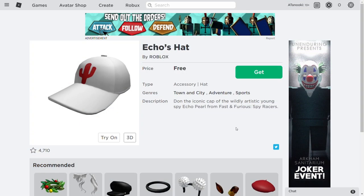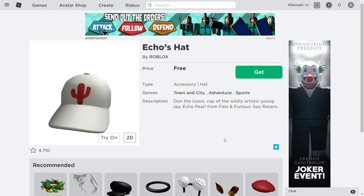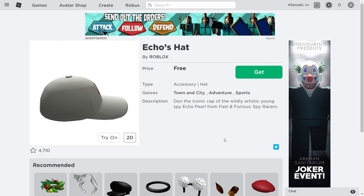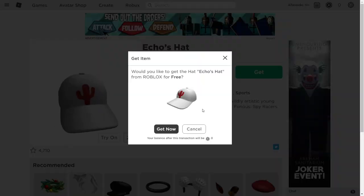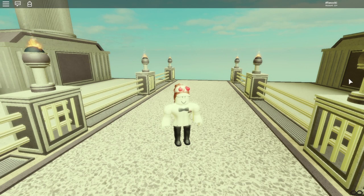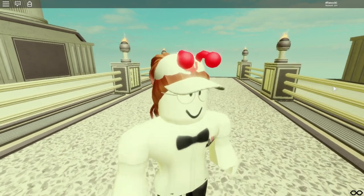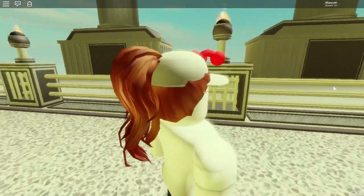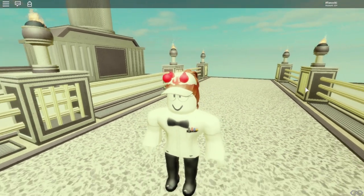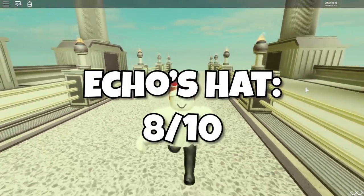Up first, we'll be reviewing Echo's hat, which reads: 'Don the iconic cap of the wildly artistic young spy Echo Pearl from Fast and Furious Spy Racers.' From the general looks of it, it's just a hat with a cactus — nothing much. It seems to have a different design from most of the free baseball caps though. Wearing it now, it has a more minimalistic style. It coincides really well with those types of outfits. It's a lot better than other baseball caps where they just stamp a logo on it. Overall, I'd give it an 8 out of 10.